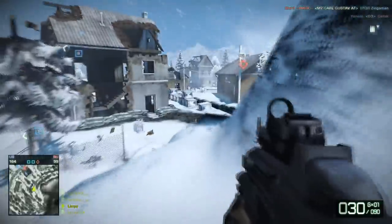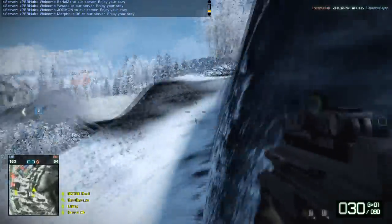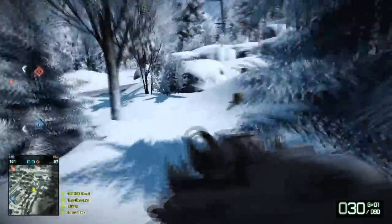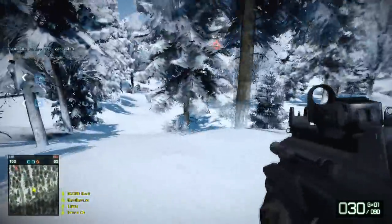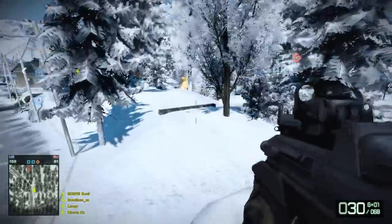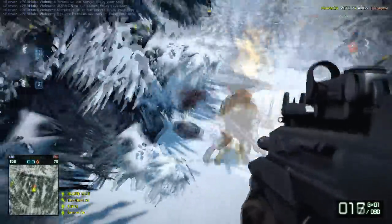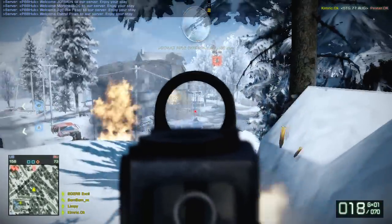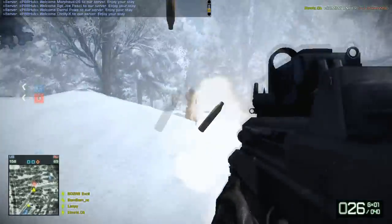Right now I'm playing Conquest, which is equivalent to Domination in Call of Duty. The point is to hold most of the flags so that the other team's tickets reduce. In contrast to Call of Duty where you earn points from holding flags, here you start at around 200 or 250 tickets and work your way down — you lose tickets when the other team has flags capped.